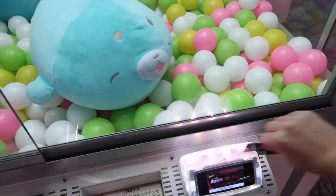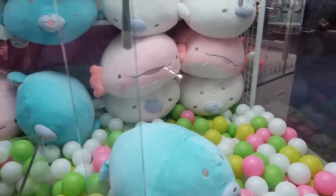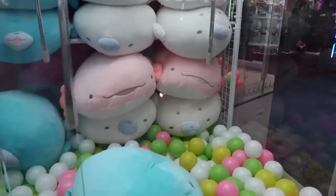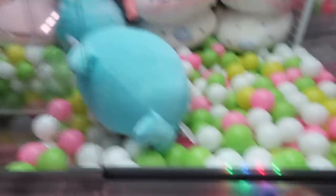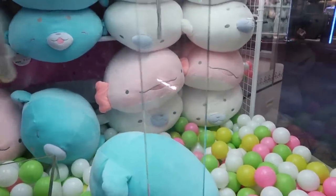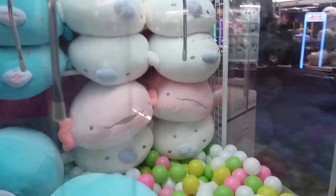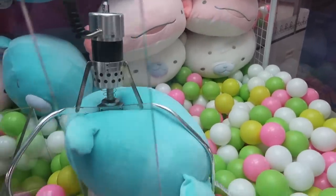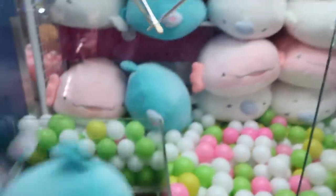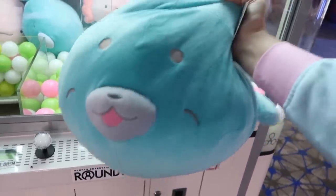That's the double tap secret — arcades don't want you to know that because it gives you a better clamp. Here we go again. These ones do have payouts by the way, so really the only way to win is by double tapping and getting it to accidentally drop in the prize chute, or just getting payout on these bigger machines. Always center it where the middle of the claw meets the middle of the prize. Come on — double tap — oh no way, it fell into the prize chute! Look how cute it is, it's a jumbo seal!